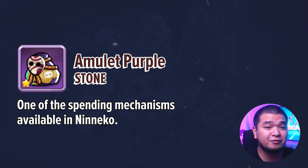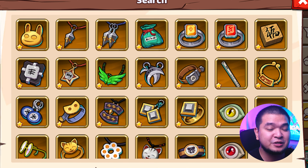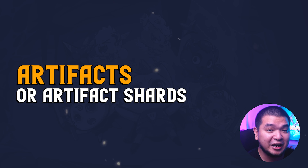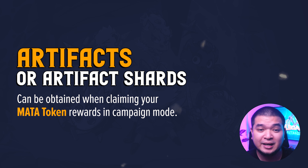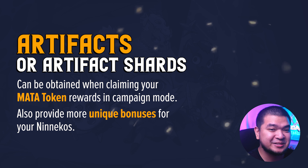Amulets are just one of the spending mechanisms available in Niniko. Lastly, for items, we have Artifacts. Artifact shards can be obtained when claiming your MATA token rewards in Campaign mode, and will provide more unique bonuses for your Ninikos. That's a lot of information already, and the next thing we're going to talk about are the battle mechanics.